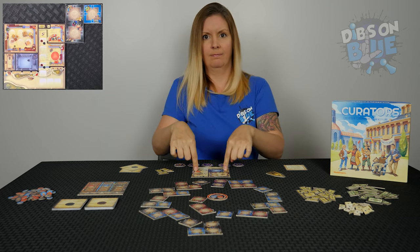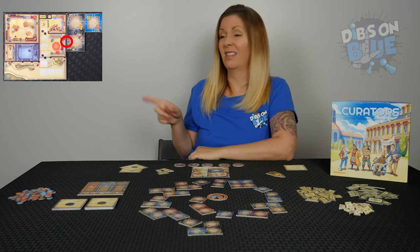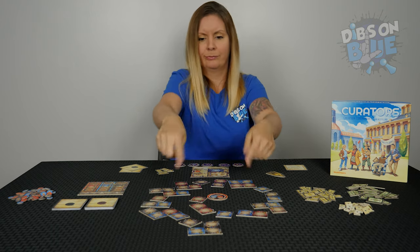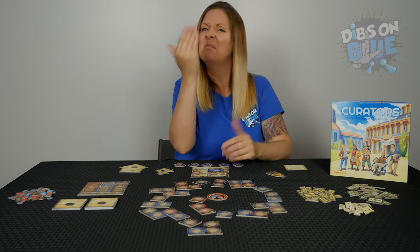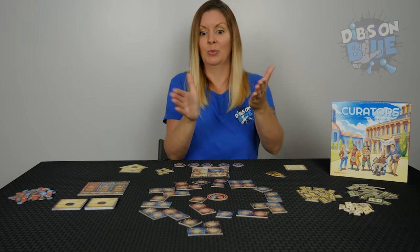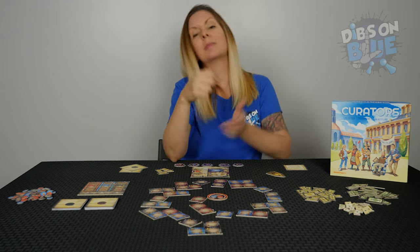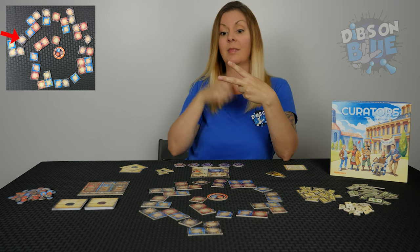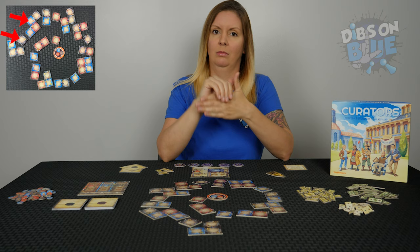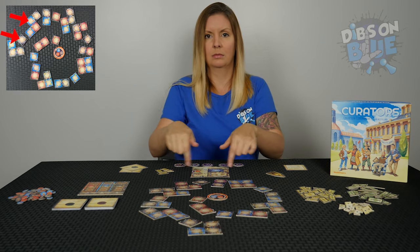After you've chosen and paid for a wing tile, you then place it in your museum by connecting the door to an existing door. This is acceptable, but this is not. You can rotate or flip over wing tiles as needed when placing. The other side of the tile is a mirror image of the wing. If you flip over two carpenter work chips, you can choose two wing tiles, but you must pay for them first before taking them. For example, if you want this wing and this wing, you must first pay $1,000, then $2,000. Then you can take both wings and connect them to your museum.